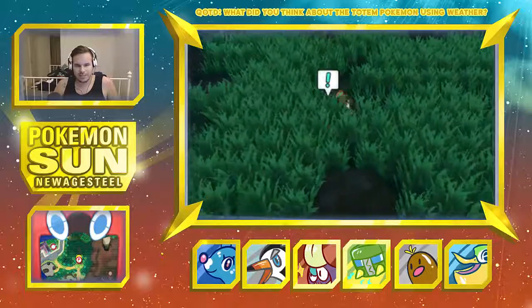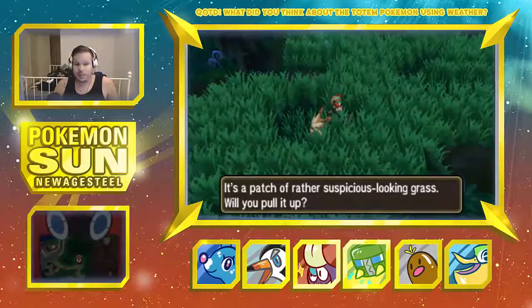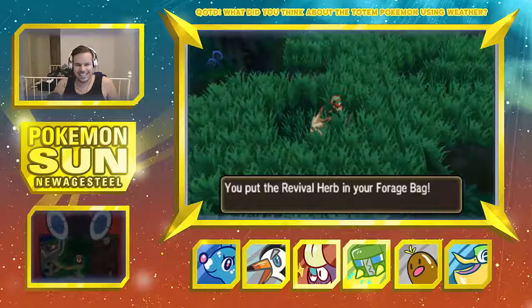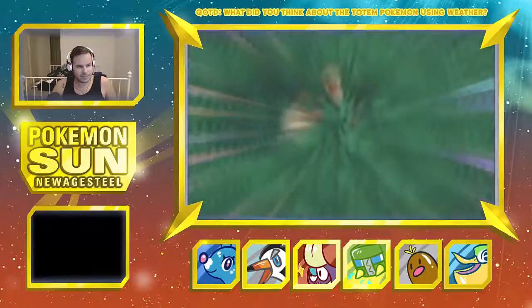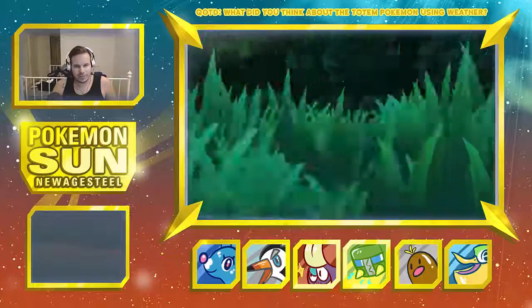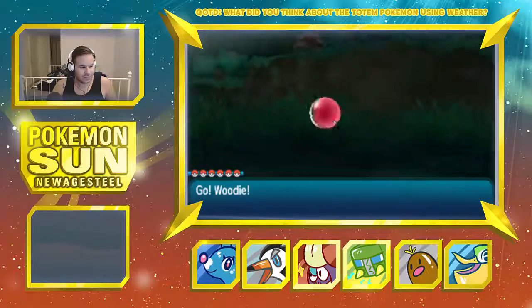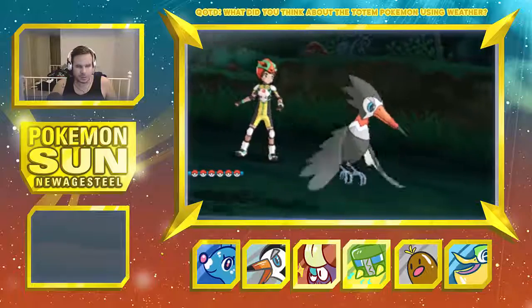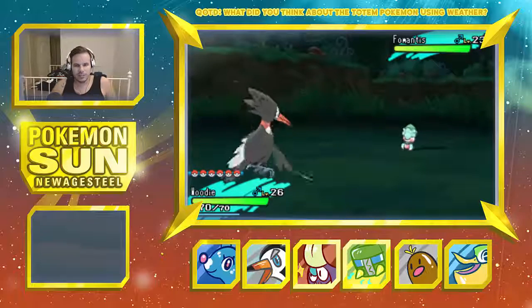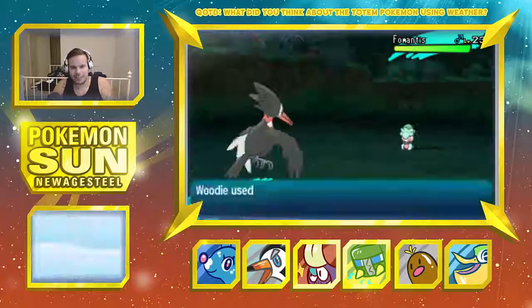Oh my gosh, why is it so hard to find these? Yeah, there we go. Alright, so what was the last thing that I needed? Revival Herb Berry. I don't remember the last thing we need. It's a Monograsm — oh, well, then maybe I would like Fomantis. The only reason I didn't take it is because I didn't want another bug Pokémon.